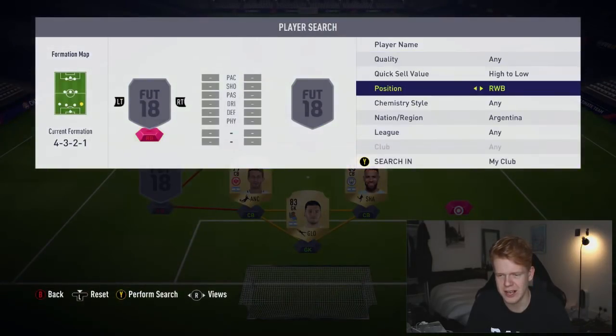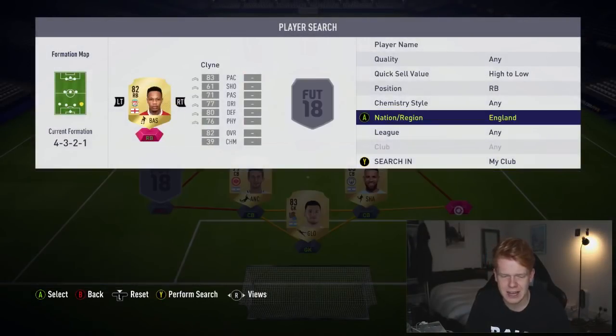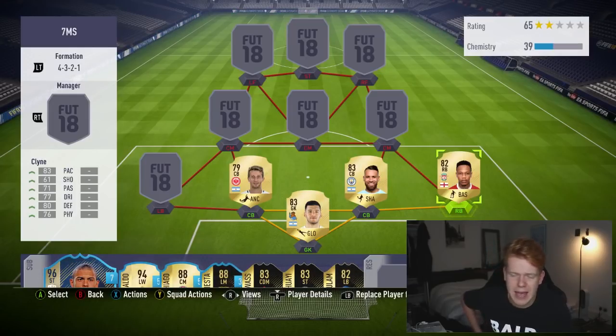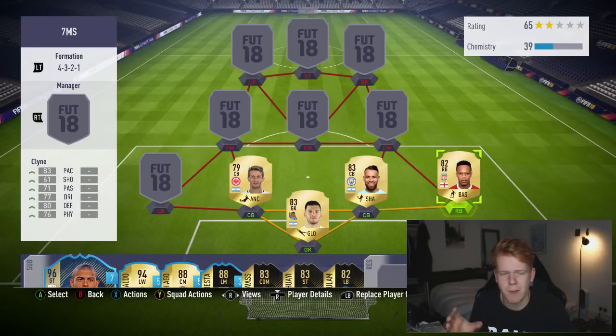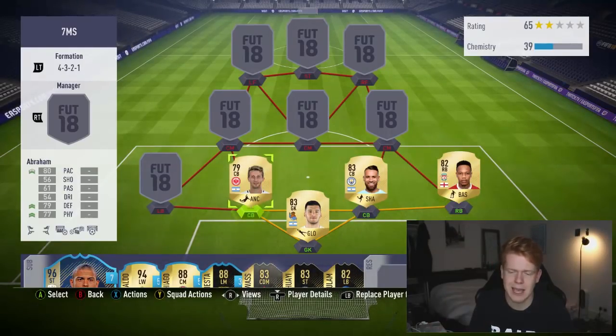At right-back we have got Nathaniel Klein. You can go for a cheaper option if you want - Klein is about 1,500 coins. Zappacosta would probably be the next best replacement at about 750 coins, so half the price. But with Klein you do get a lot for your money and he's definitely up there with one of the best right-backs in the game.